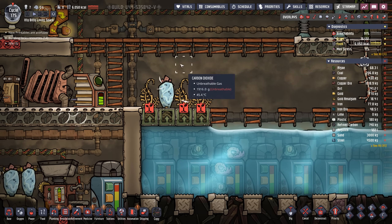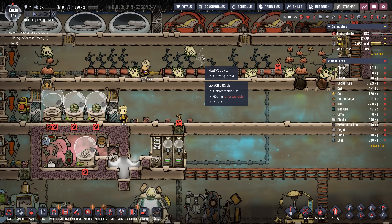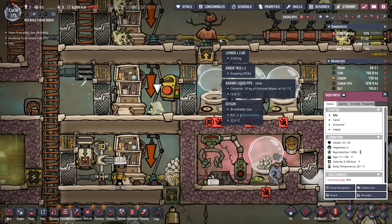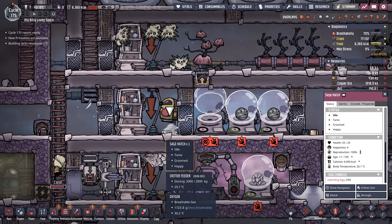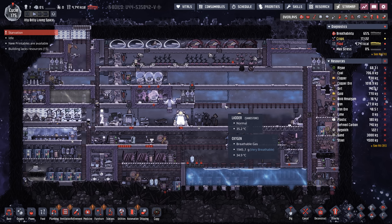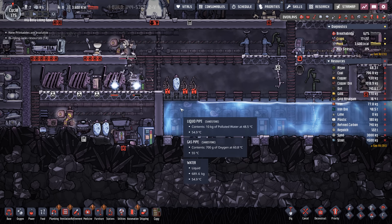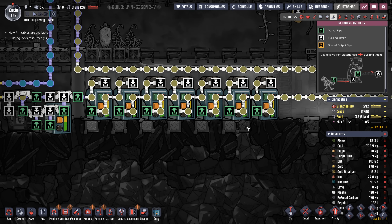In an attempt to eat some carbon dioxide, we threw a few oxoferns down, but the temperature quickly got the best of them. Eventually we'll be able to extend our cooling loop, but for right now we wanted to concentrate our cooling loop just to get the meal lice going again. I can't believe we're about to be running slicksters on a tiny base. You might also be wondering: if we're not going to be running coal generators, why do we need a Sage Hatch producing coal? That comes down to refined carbon — we're always going to have a requirement for coal because of refined carbon.